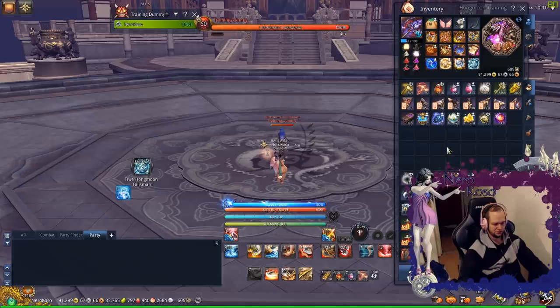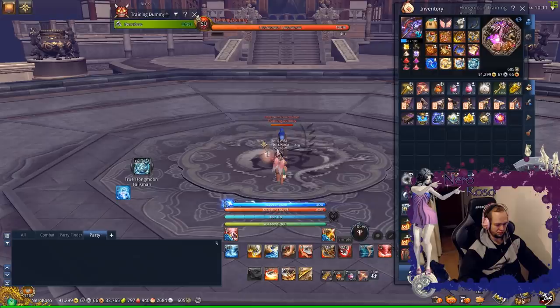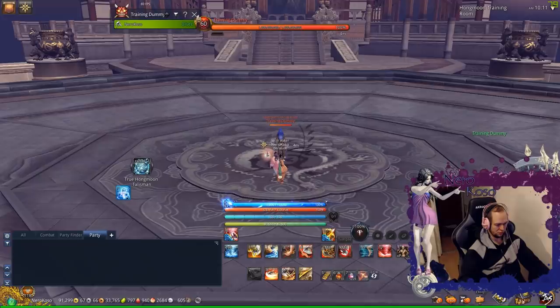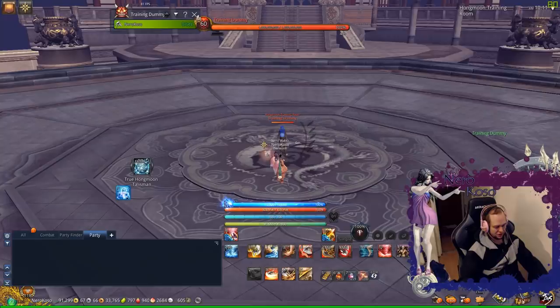Time to max out the heart and test the DPS gain from it. I'll do the usual: two runs with the old one, two runs with the new one, and as a bonus I'll take the heart out and do one run without it. I just want to see how much DPS the heart is giving alone, so that will be after I max it out.